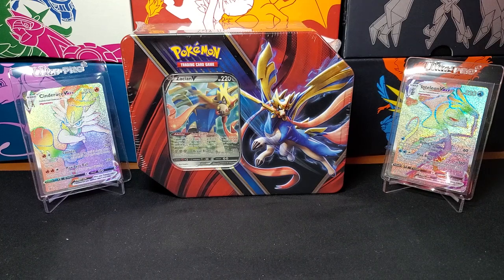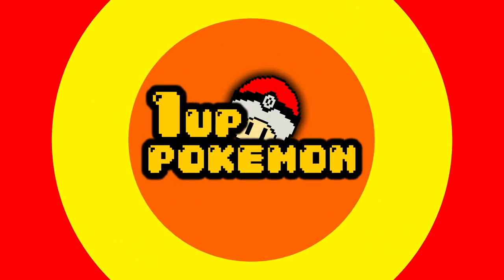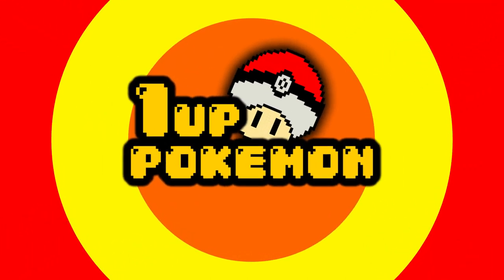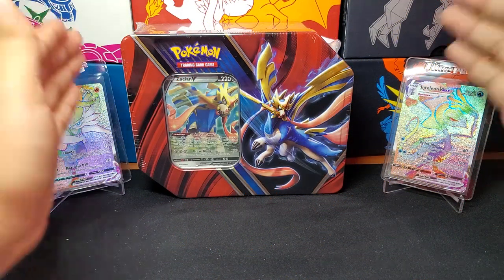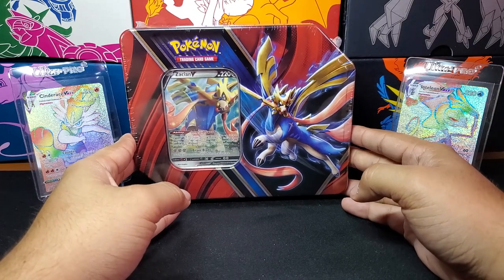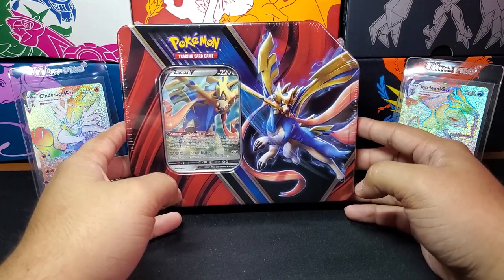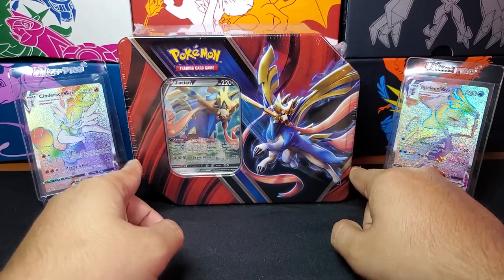What's up, PowerUps? My name is Jason and welcome back to 1UP Pokemon! Today we're going to be opening up this beautiful Zacian V Legends of Galar 10 tin, and we're going to hope that we could summon the Rillaboom V Hyper Rare.